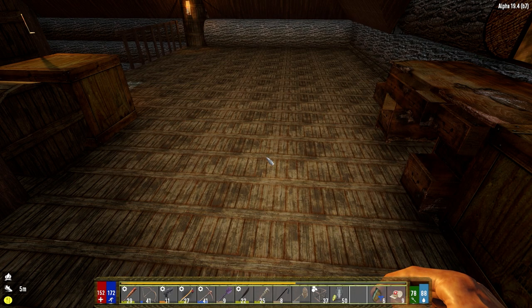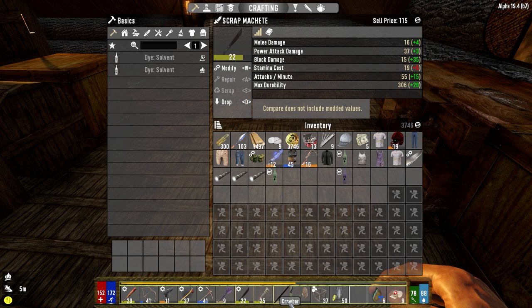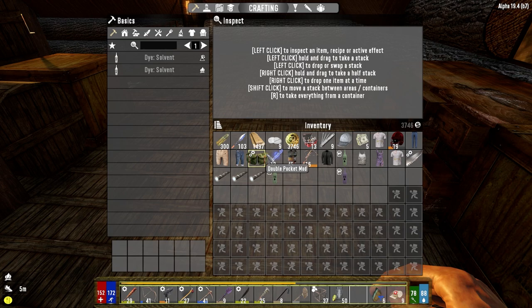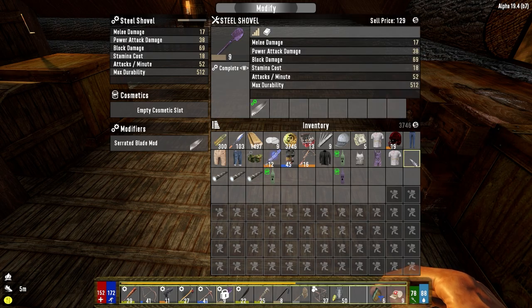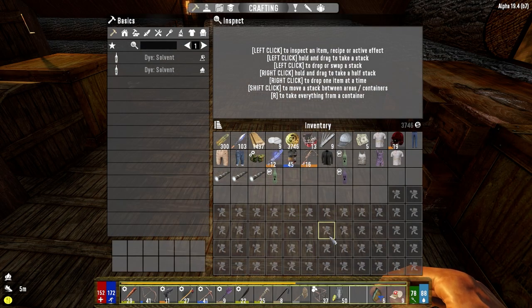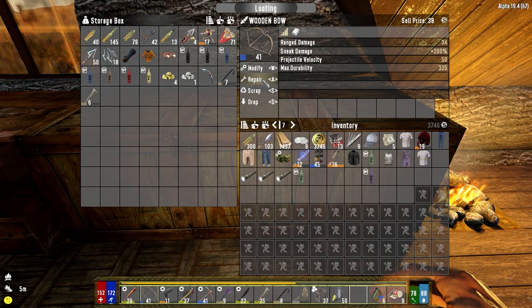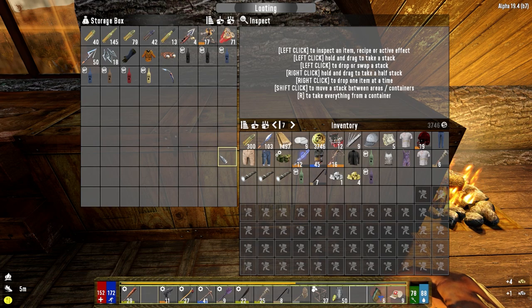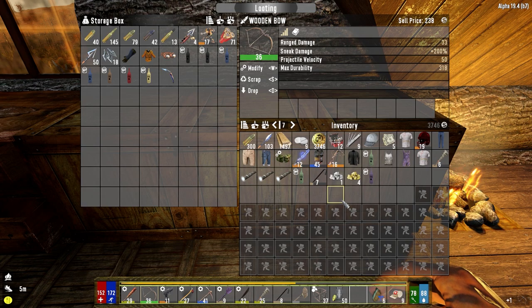I can't put that mod on there, we've already got one on there. Nope, can't put it on there either. I don't think it'll go on the shovel — oh it will! Well there you go, sure why not. All right, we need to actually get this repaired. It'll probably drop the quality down, but I'd rather have it drop the quality than run out of stamina on the thing while we're fighting. Down to 36 now.